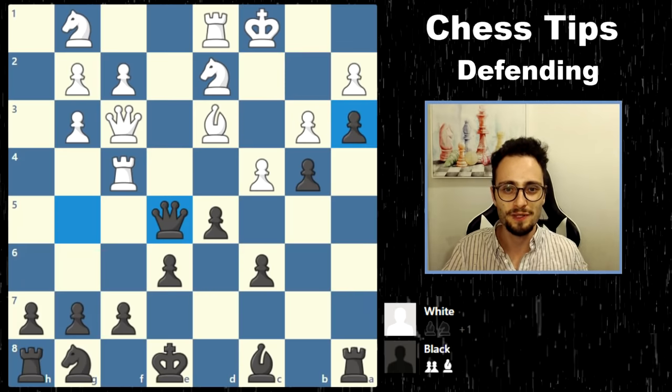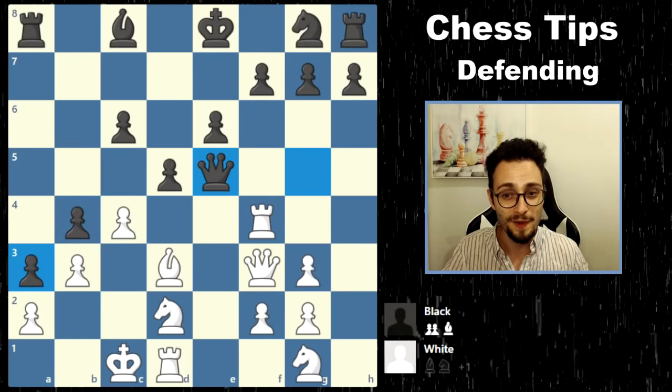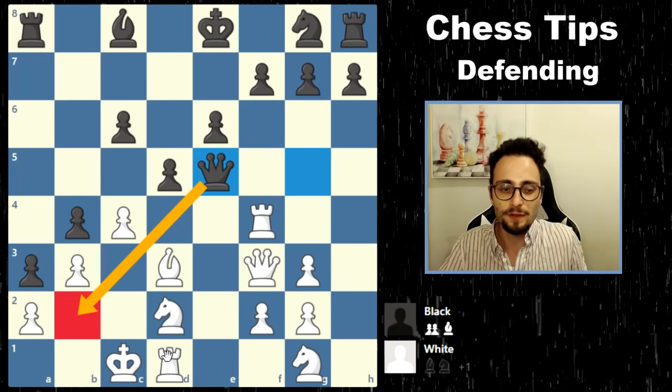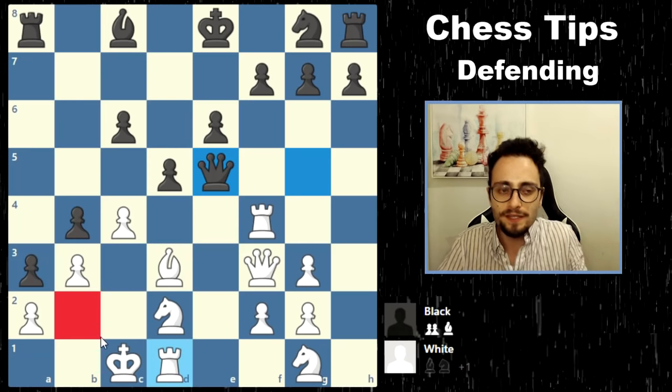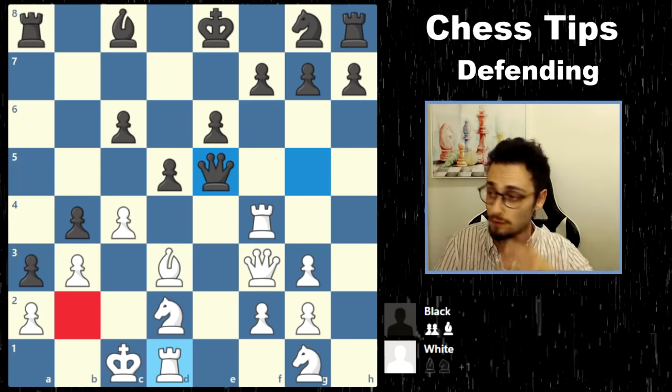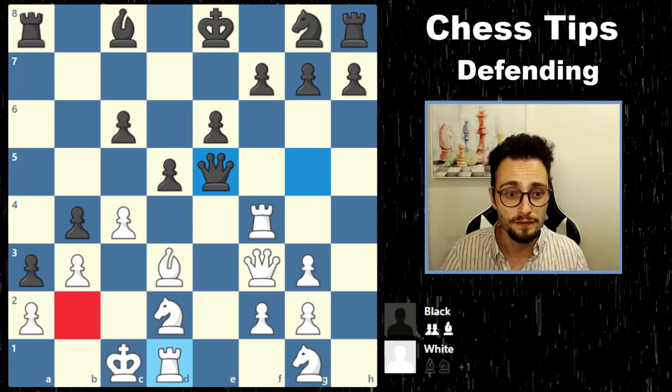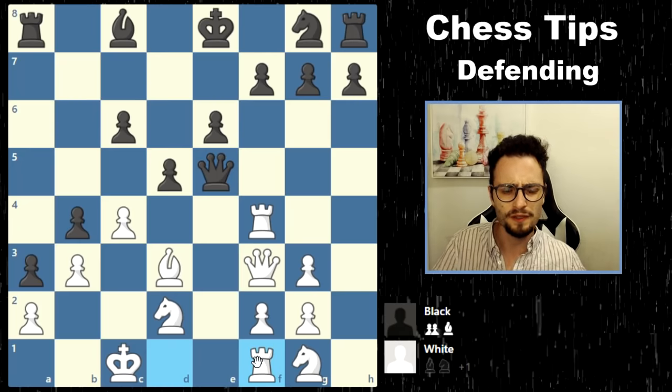I told you this game was going to be instructive. Does white have any stronger danger than Queen B2 that he can inflict? No. What is the only way to prevent Queen B2 from being checkmate or a devastating loss of material? This is level 1 defending — we need to find a way to defend this position with white. The only move: Rook F1.